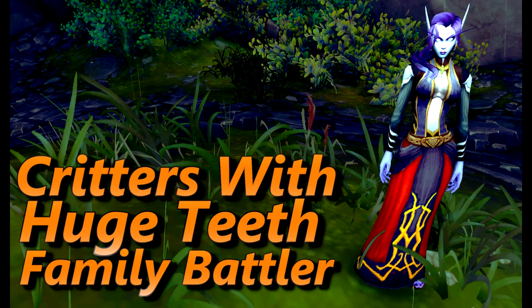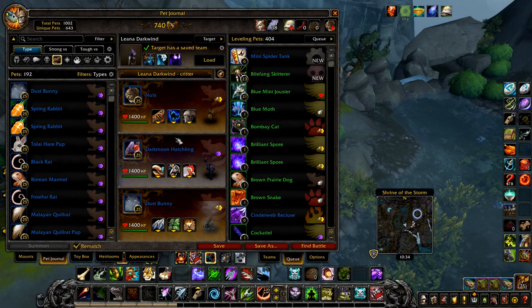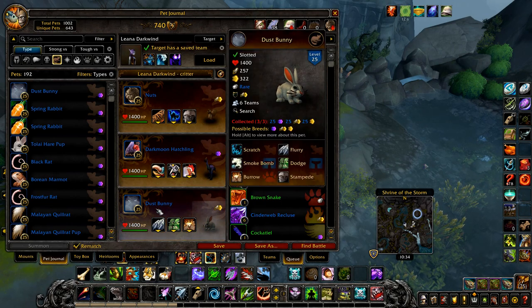Now for Critters with Huge Teeth. Your first pet is Nuts with Woodchipper, Crouch, and Stampede. Your second pet is a Darkmoon Hatchling with Peck, Screech, and Flock. And finally any critter pet with Flurry.